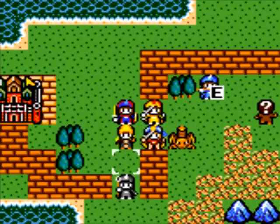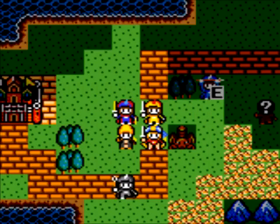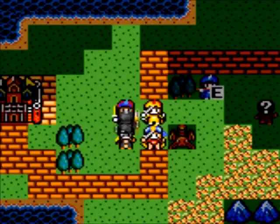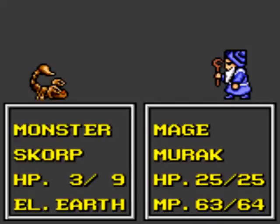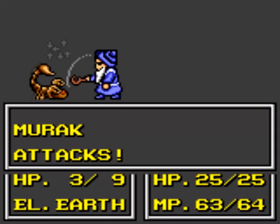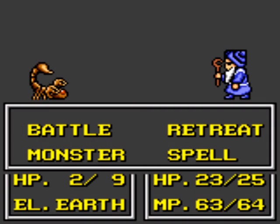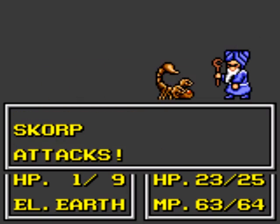Now, with this scorpion here, I actually want my healer to kill that guy. But I don't want to kill this guy over here. Let's see what I can do. Let's put my mage there and just whittle down his HP a little bit, because mages and healers are not really good in melee combat. One more — okay, that ought to be good.